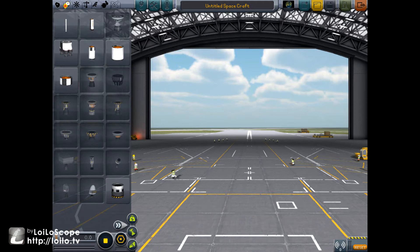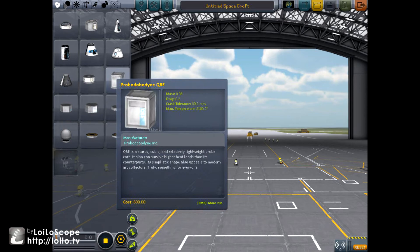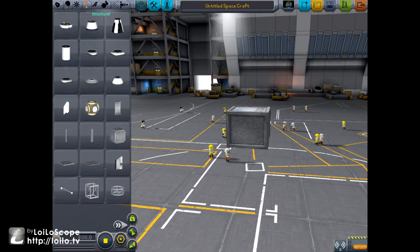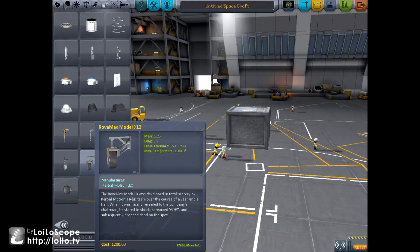Before I jump into anything like that — the best part is I don't even have to go into space yet. What I can do is create just a tiny little rover. I don't normally come into sandbox mode, so just give me a moment here. I want to just try to build a little rover, just something I can move around as needed.